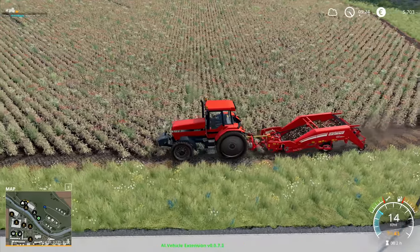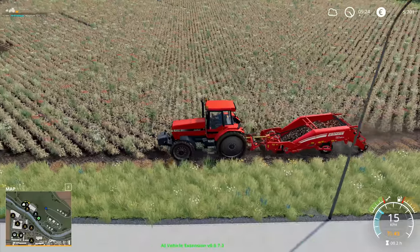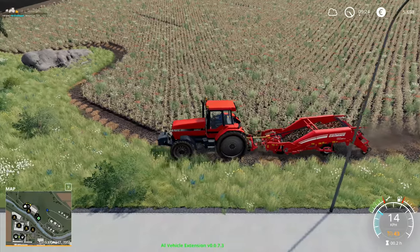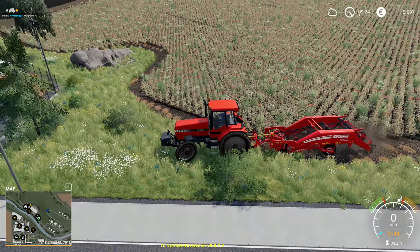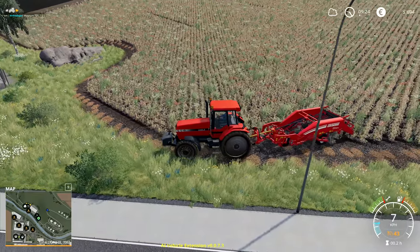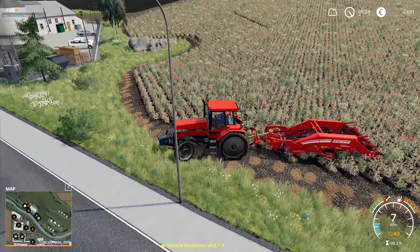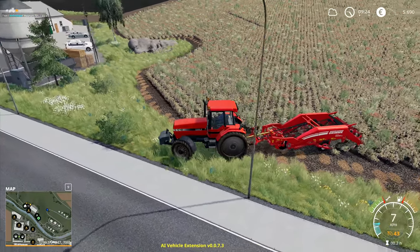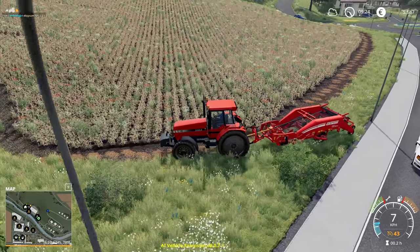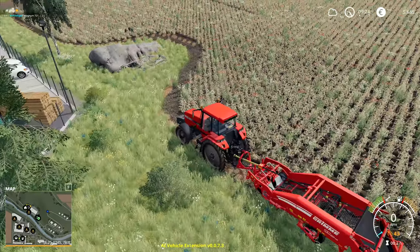I really hope FS22 has the ability for the hired help to go around the edges of the fields. That is something I have wanted from the very bottom of my soul since the first FS game came out. I want the in-game base hired help to be able to go around the outside of a field without me having to do it manually. I so crave that. I really do and I don't get why we can't have it. It's not fair.